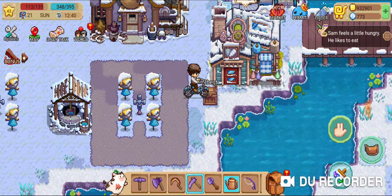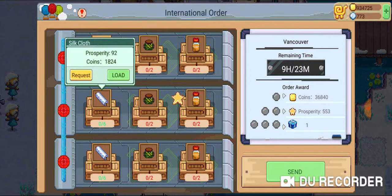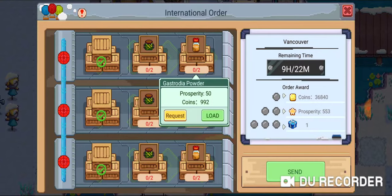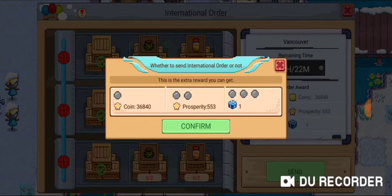The great thing about the aircraft order is that when you load it up, you get prosperity as well — so not only do you get more money, you also get prosperity which helps with leveling. If you're not going to fill the rest of the order, just hit send anyway. Even if you didn't fill any of the crates, send it — there's no use waiting 12 hours for the international order to expire when you're sitting on potential money.